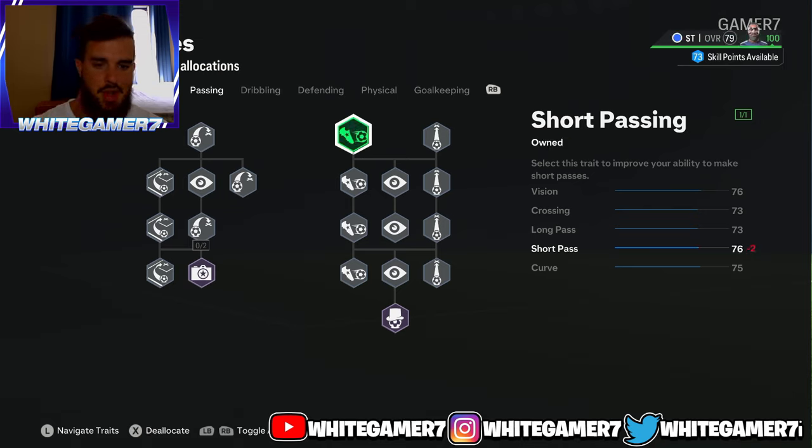For passing, you're gonna have one skill point left once you finish everything, so we just went with short passing. Not much to say from passing — 70s is more than enough. Your job at the end of the day is to score and put the ball in the back of the net.